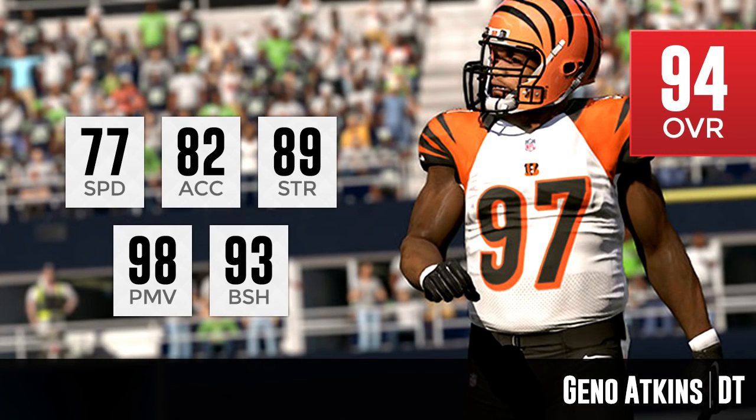Moving on to number 2 — a guy who has been very, very good for quite some time: Geno Atkins. He's a 94 overall, the second best defensive tackle, a full attribute point better than both Fletcher Cox and Ndamukong Suh, and two better than Kawan Short. His attributes are very nice across the board: 98 for power move, 93 for block shed — slightly better than Fletcher Cox in both areas. He's a little slower at 77 speed versus Cox's 79, and his acceleration is also four lower. But he makes up for it with a higher power move, higher block shed, and he's three higher in strength at 89.